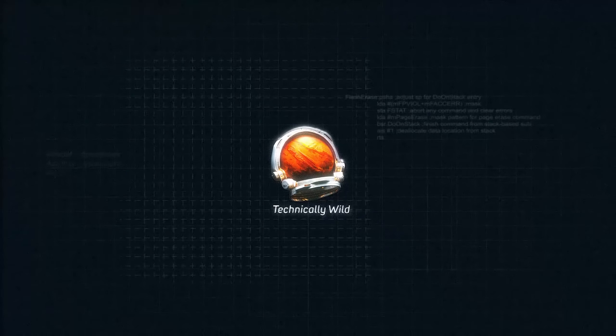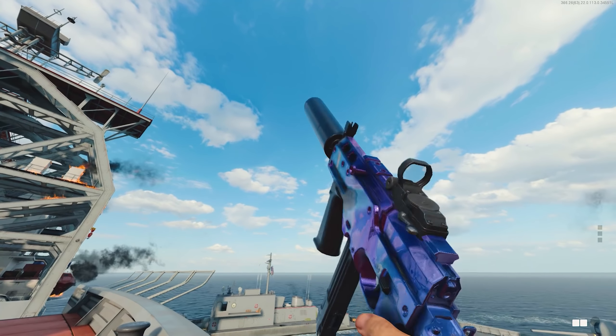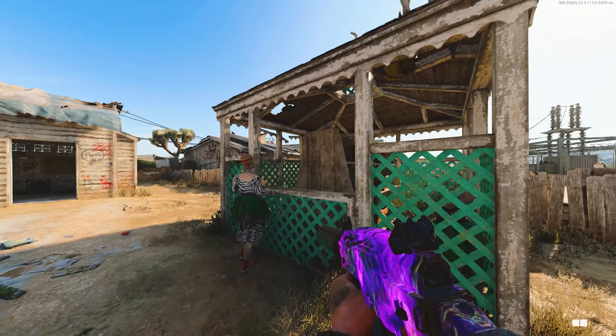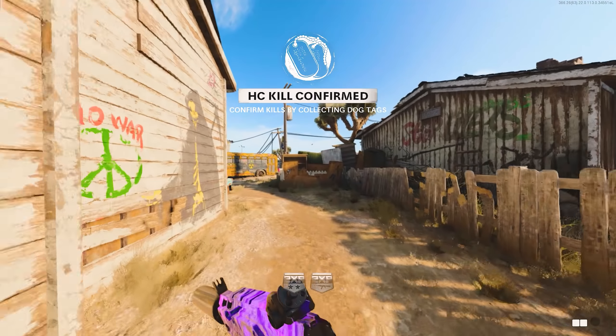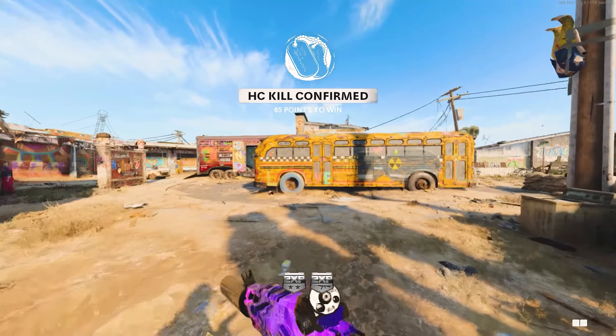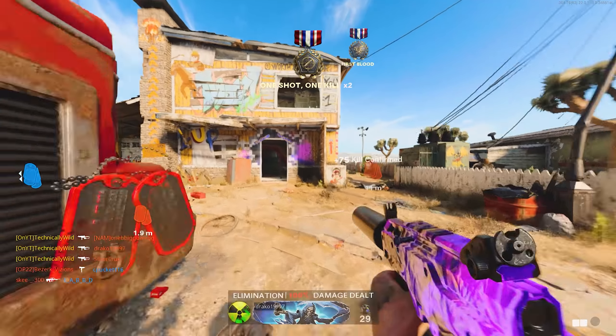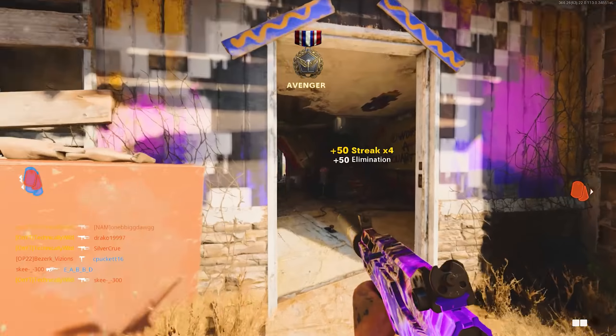Until they release more weapons, I have every bullet-firing weapon within Cold War DM Ultra. Today we're going to be talking about the second battle pass weapon in Season 2, which is the LC-10. I'm going to talk about everything attachment-wise, performance-wise, some of the camo challenges that you'll struggle with, some of the easier ones, and some overall tips and tricks for the LC-10.